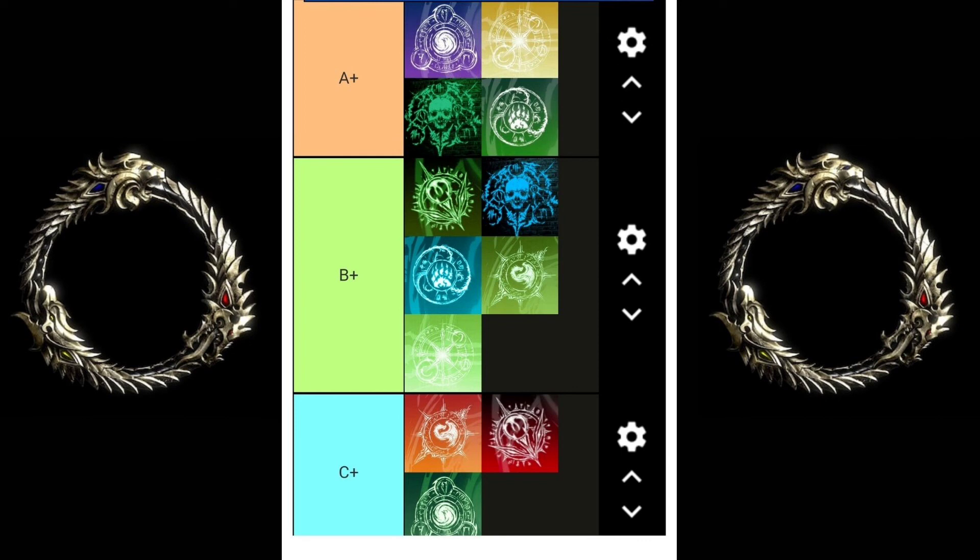For our final class — Stamina Sorcerer. I put this one in C, meaning it's hard to learn for new players. It's almost completely opposite to the Magicka Sorcerer. It does do a lot of damage but it's hard to survive — you have to kite around, move around constantly. You have to be an experienced PvPer to be good at it. Unlike the Magicka Sorc where you sit back and pelt from afar, on Stam Sorc you have to get up close, survive, and burst them down.